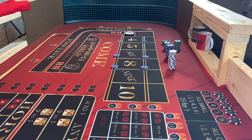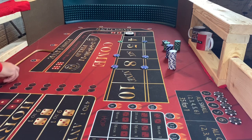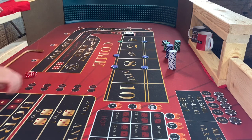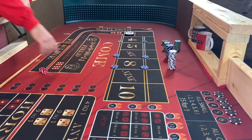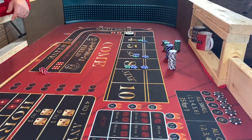Now we're going to go ahead and collect on the four, six, or eight, or a $5 piece on that seven for the four. Everything's working — here we go. Snake eyes — there's a five. And seven. Just like that. Loser, loser, loser.